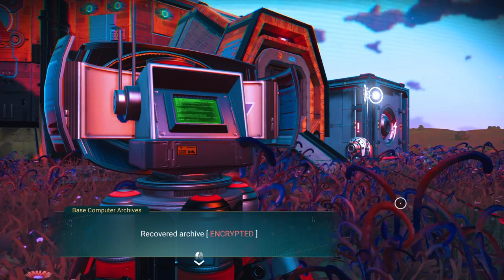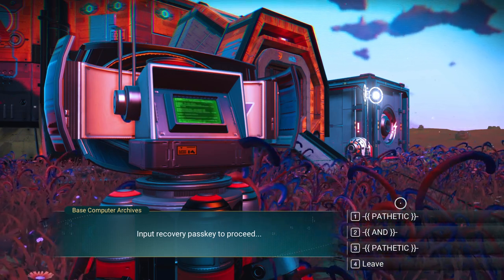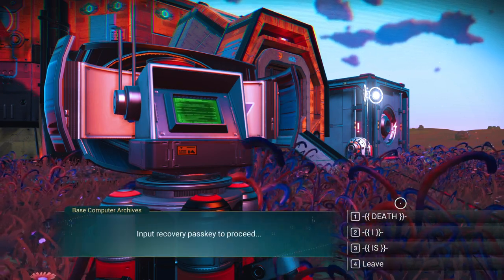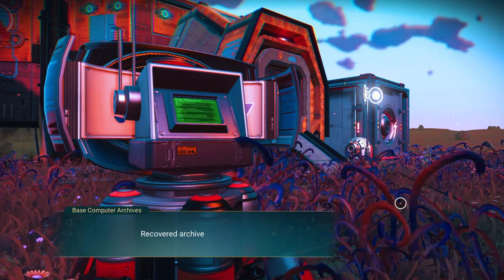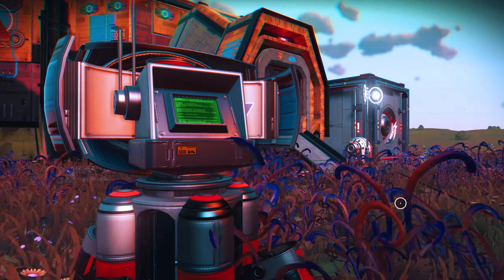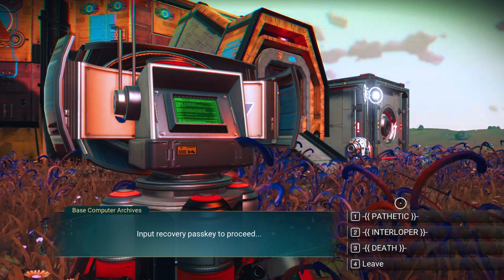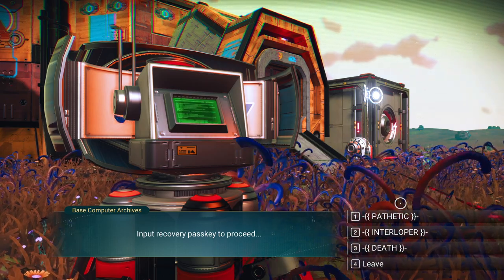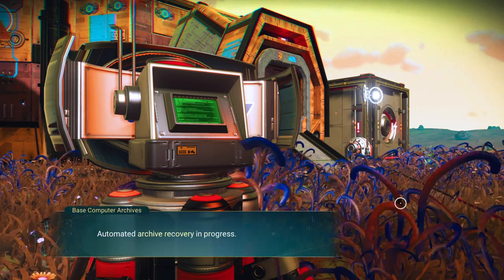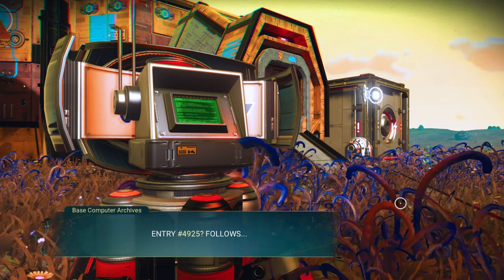Recovered archive encrypted — input recovery pass key to proceed. I'm going to go Pathetic. Doesn't make a difference. Encrypted. Proceed. Death. This is really weird. Interloper. I've never run across this before. I've already chosen all three of those — chose Death again that time. I've never had to do that before. That's new.